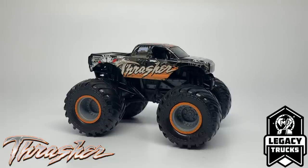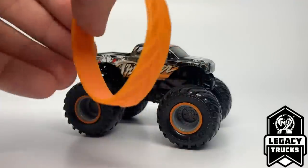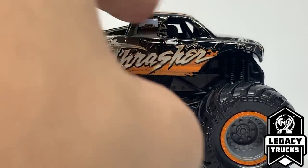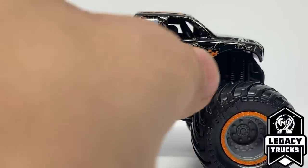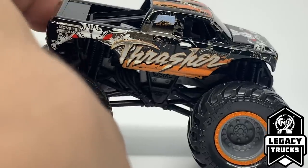When the poster was revealed, Thrasher was a hot spot for collectors because we have never received a Toyota Tundra tooling from any diecast company. Thrasher ran standard pickup truck bodies during its time on the circuit before switching to the Toyota Tundra tooling during the last portion of its life as a monster truck. Spin Master went out of their way to make a retired independent with a new tooling, which required a Toyota contract — absolutely crazy. It comes with a darker orange wristband to match the truck.